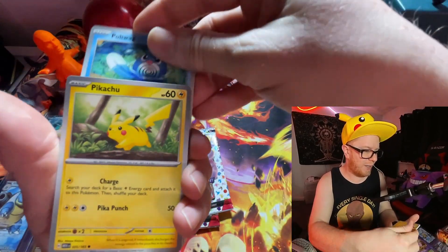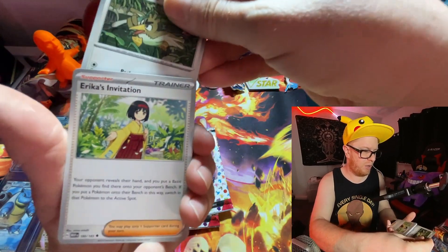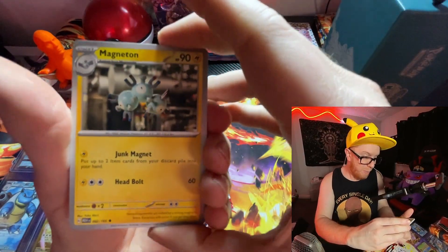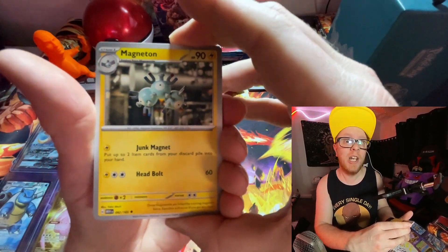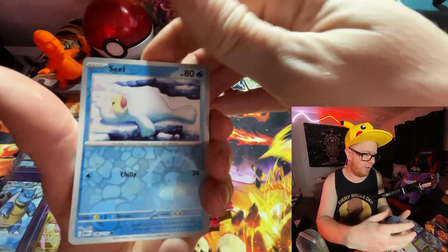Ponyta. Poliwag. Pikachu. Farfetch'd. Erika's Invitation — man, we've seen a lot of that one. Magneton, 3D to the max. Nido Queen. Cool, sweet.